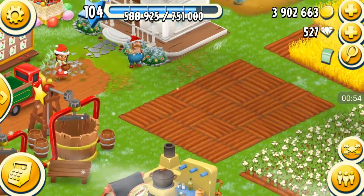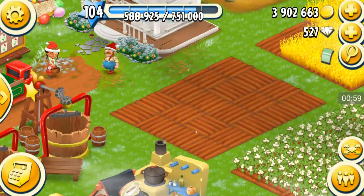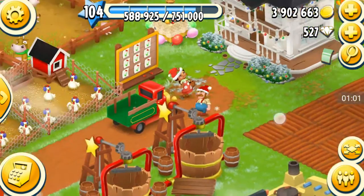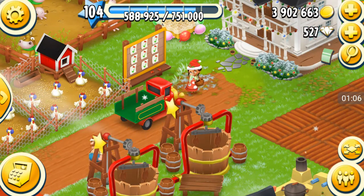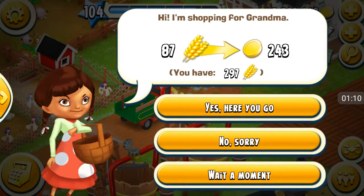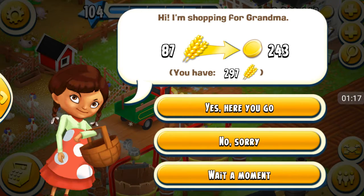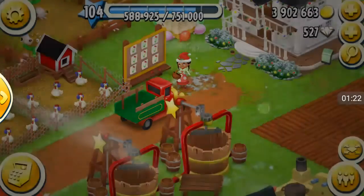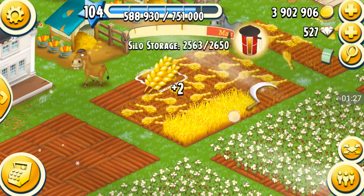So the first thing you can do to manage your crops is you can sell to the visitors. The visitors will only ask you for the top two items in your silo or barn, and if you have zero of it they'll ask for it. So I have the most amount of wheat for crops, so that's why this visitor is asking for wheat.